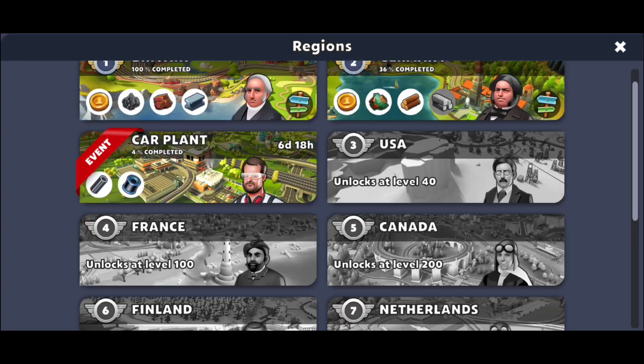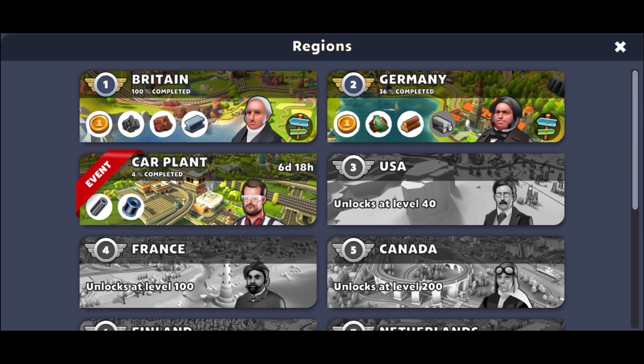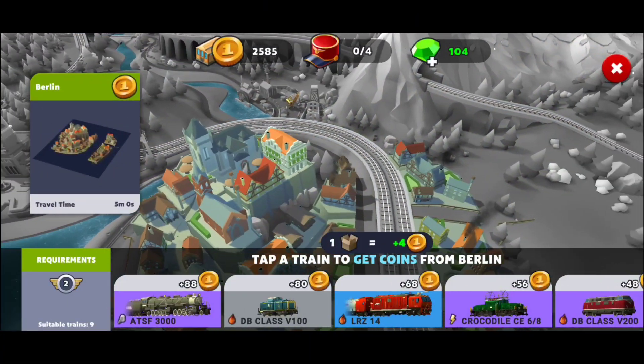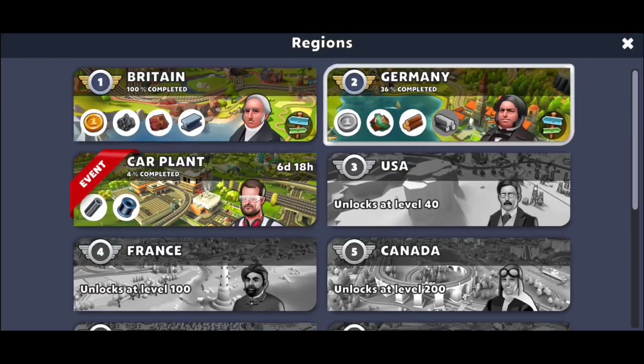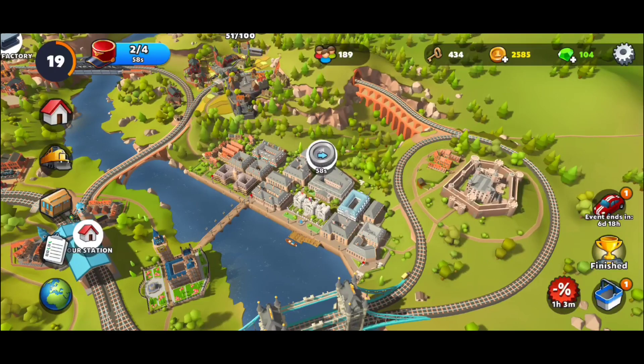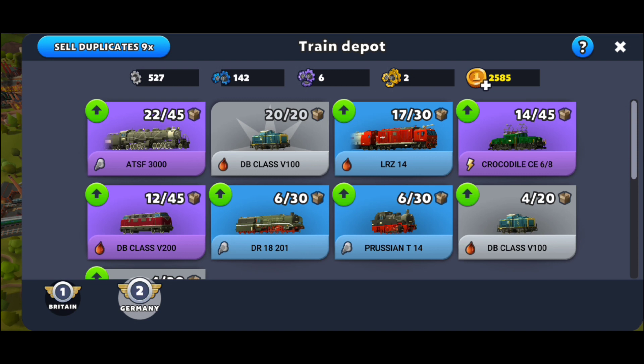You're going to have your main region and you need to play until level 800 — that's huge. Britain is first, 100% complete; Germany I have 36% complete. Try to send your trains to collect the gold coins early on, because it's going to get harder and harder to operate the trains. You're going to have trains for each specific location — trains in London and trains in Germany do not go hand in hand, so watch out where you summon them.